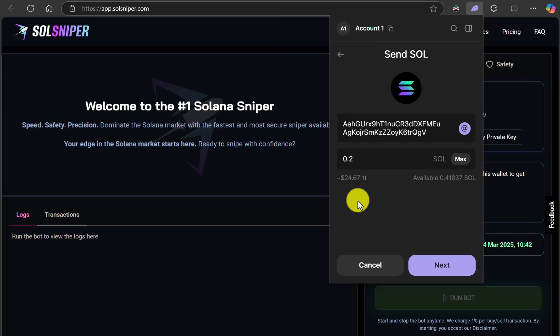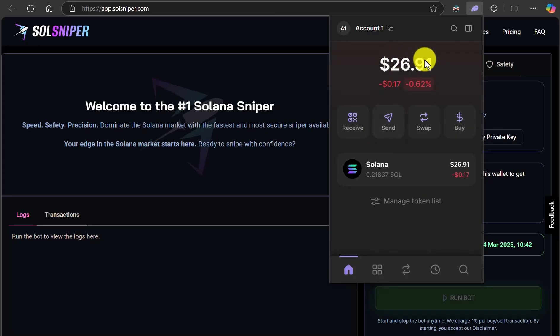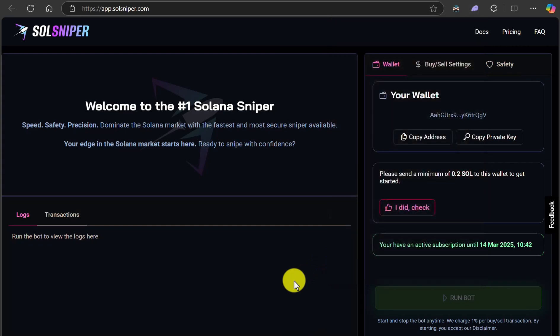That's the minimum you need to get started. If you guys want to send more and you have more SOL, you just put like one — I don't have one SOL in this wallet so I'm just going to go ahead and put the minimum 0.2. Once you hit next it should show up in your wallet. I'm sending right now. You see my funds went down, so that's an indication that it's here.